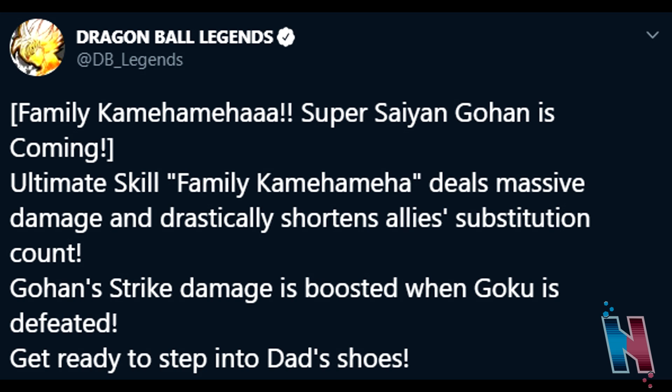Most importantly, I think I'm starting to pick up on a pattern they've been doing lately. In Dragon Ball Z Dokkan Battle, there's a brand new LR unit coming that will also use Family Kamehameha — it's kind of their signature move. I don't play Dokkan like that, but that's what they're doing. And they're bringing that into Legends right now, because with this Gohan, apart from the strike damage buff when Goku's defeated and his ability to shorten ally substitution count, his ultimate attack is Family Kamehameha — which is a really cool move. I'm honestly excited they're bringing what they're doing in Dokkan into Legends in this particular sense.